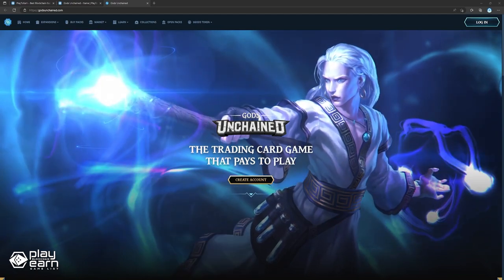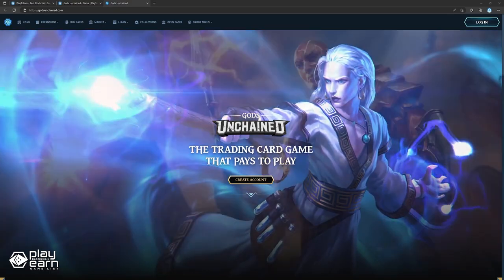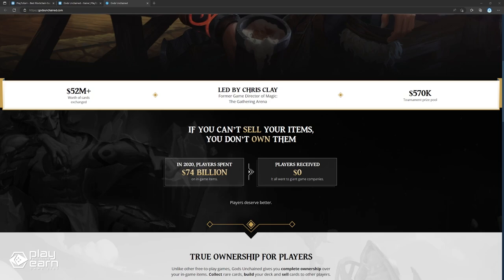It is a trading card game, so if you've played games like Hearthstone or Legends of Runeterra, you'll be familiar with how this game plays. The main NFTs in the game are the cards themselves, which players use to build their decks and compete with opponents. Cards are released in multiple expansions like Trial of the Gods, Divine Order, and Mortal Judgment. They are also part of a tribe like Olympian, Amazon, Dragon, and Mystic. And since the cards are NFTs, they are freely tradable and can be bought and sold by players on the marketplace.